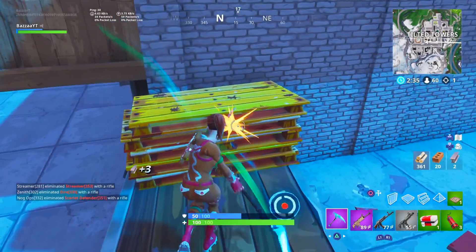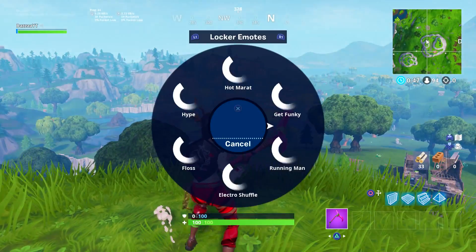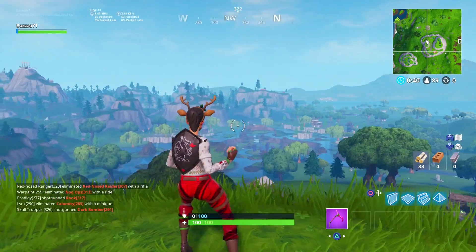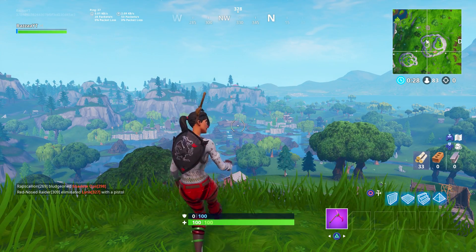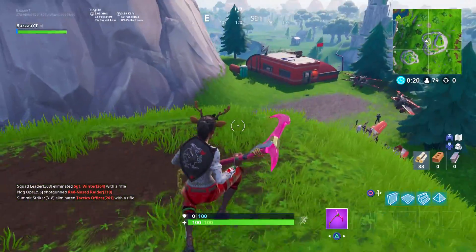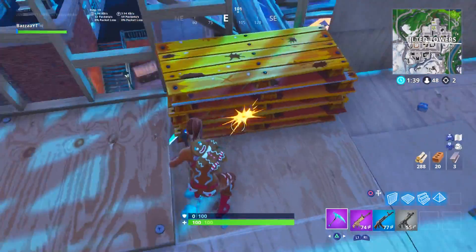Moving on to the next combo, we have the Red Nose Raider with the Black Shield. It's pretty hard to find a skin that the Black Shield doesn't look good on, but I did just have to include it on this list. This skin has only been out for an hour and I've already seen people using this back bling because it looks very very good. If you are an owner of the Black Shield, definitely use it on this skin. Any black coloured back blings would look great — your Iron Cages, your Frozen Shrouds, the Omen Cape — definitely throw them on if you don't have the Black Shield.